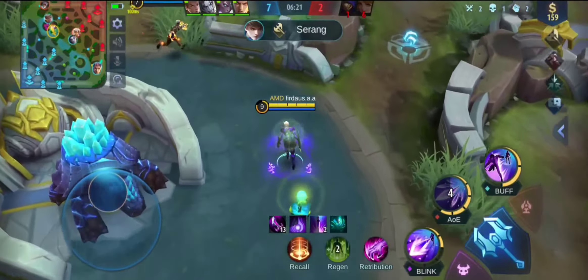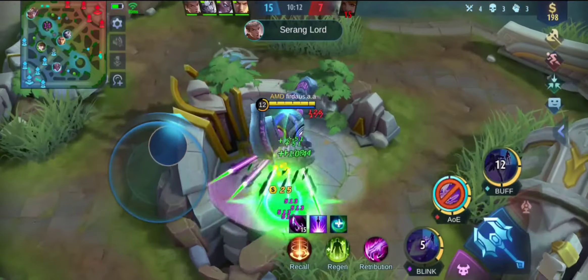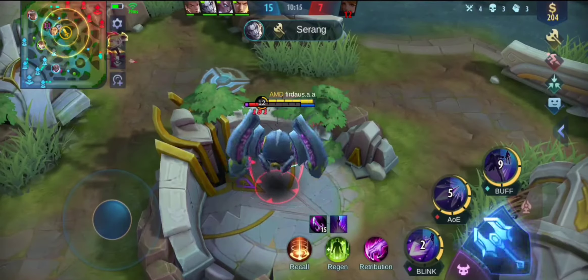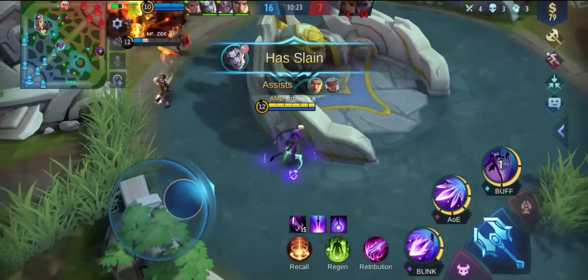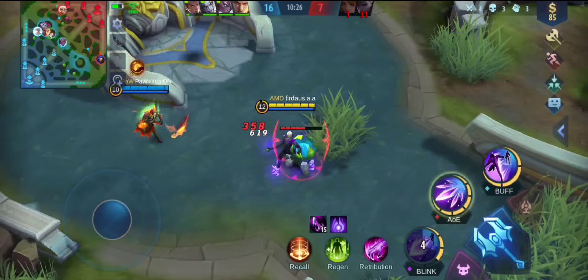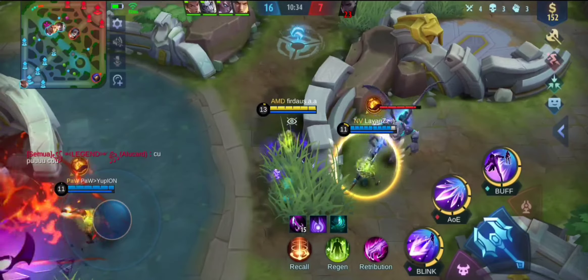Gusion merupakan hero yang sangat tingkat kesulitannya tinggi, dan kita harus berlatih terlebih dahulu untuk melakukan skill-skill Gusion. Kita disampah oleh Valir-nya - nyampah mulu dari tadi! Sobat Shuriken, jangan sia-siakan ulti ya! Jangan pelit ulti Gusion, karena ulti Gusion tidak seperti ulti dari Hayabusa, tidak seperti ulti dari Aldous, atau hero-hero yang mempunyai ulti lama. Skill ulti Gusion cooldown-nya sangat singkat, seperti Lancelot dan Fanny - jadi jangan sia-siakan ultimate-nya!